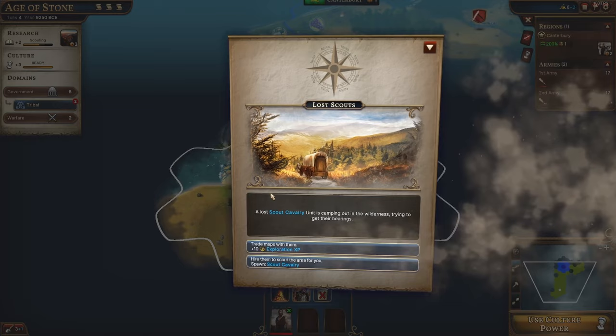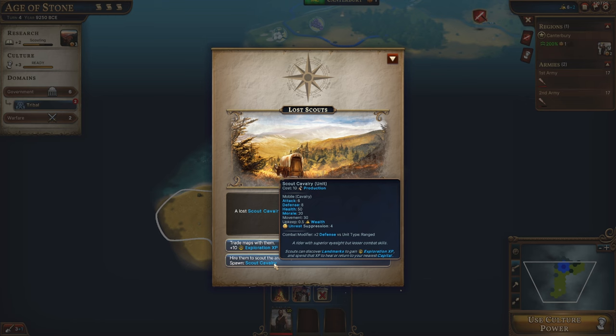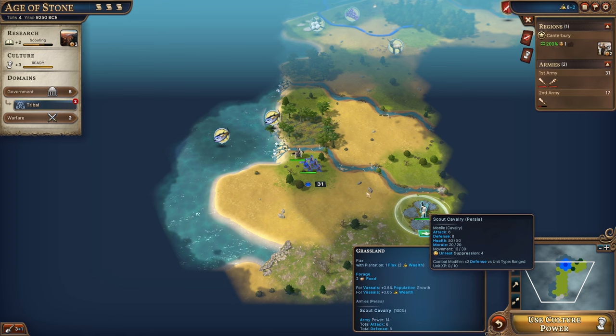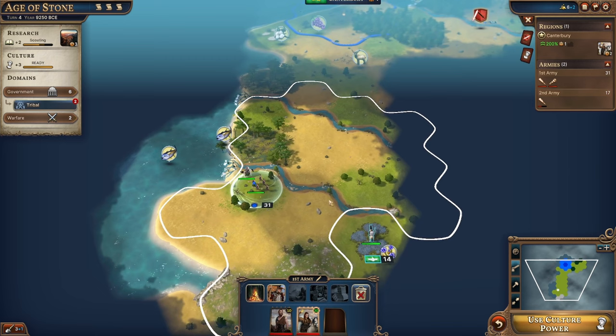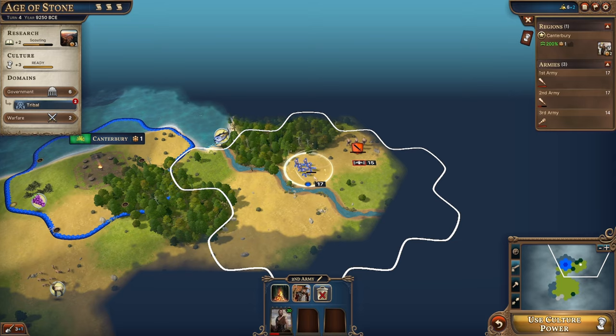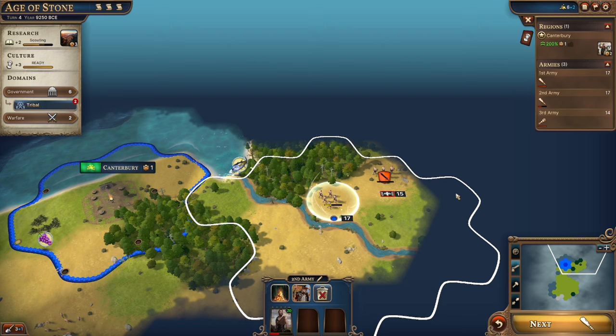We get trade maps, some exploration XP, or another scout out of the goody hut — I like the idea of triple scouts. Looks like we have a Persia scout over this way; we'll be meeting the Persians fairly soon. These guys have joined up together — I don't like that. Let's send our scouts out solo. Our warband is winning a fight; we'll talk about combat mechanics later.